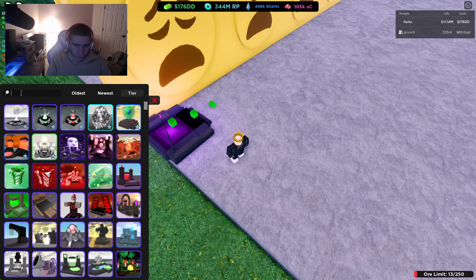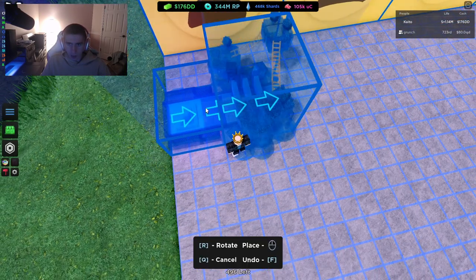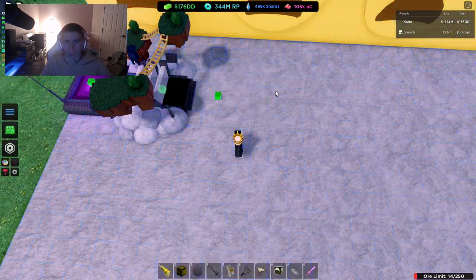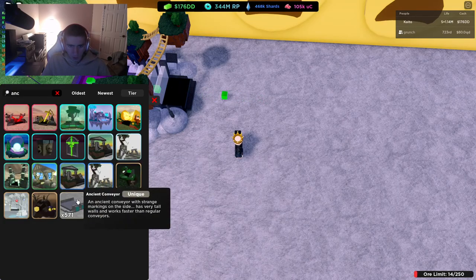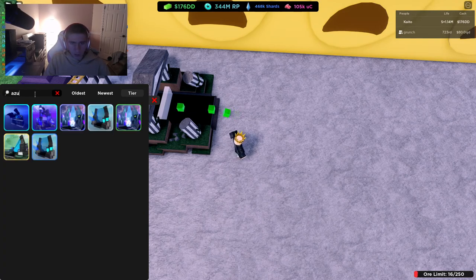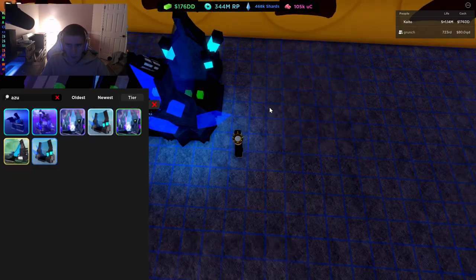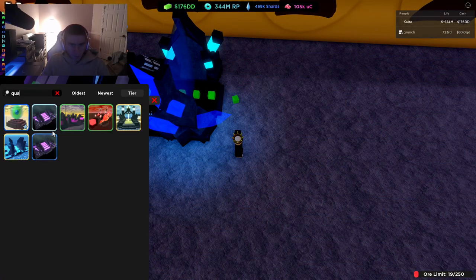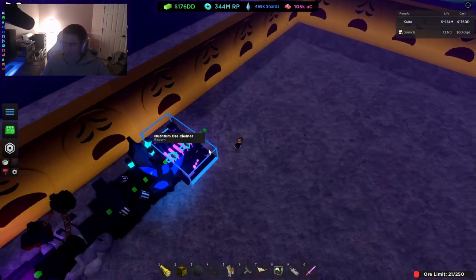Now this is going to be kind of annoying, but we're going to get an astral. I need to make it fit differently than the way we built it, because we built it with a different size device. We're going to do ancient temple, I think Azure, and then quantum. Quantum works cleaner. Okay, so we got those down.